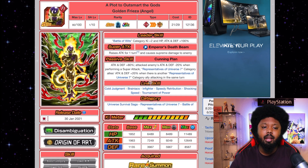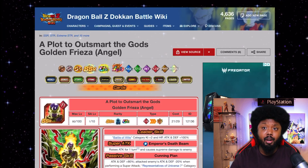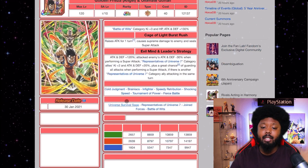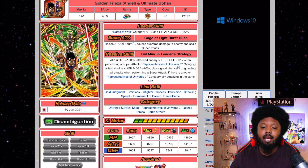The rest of the Vegeta banner characters are either very old or not as great. I'd argue Frieza is actually worse than Piccolo and Gohan — he's on Battle of Wits which is a good category, but when you awaken him his passive only works for Reps of Universe 7. So again, there's big dilution in both 6th Anniversary banners, which is why you'd want to pull these for free rather than spending all your dragon stones.